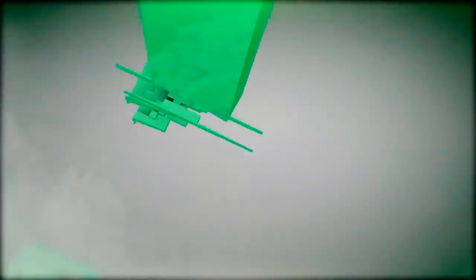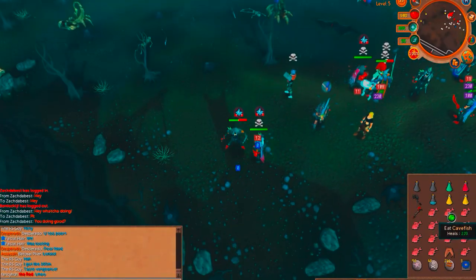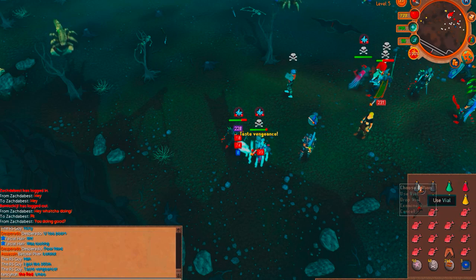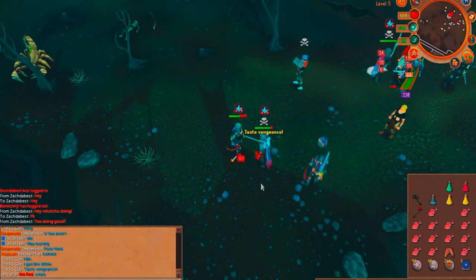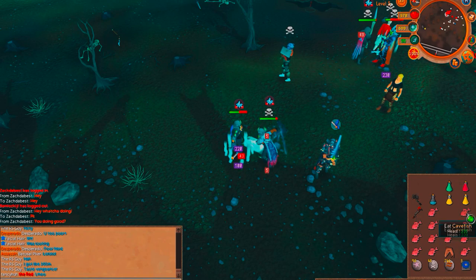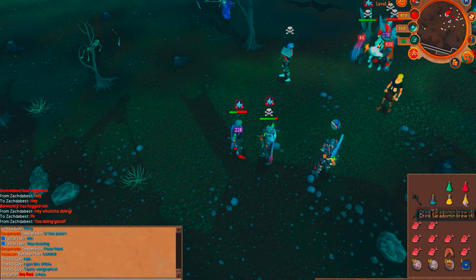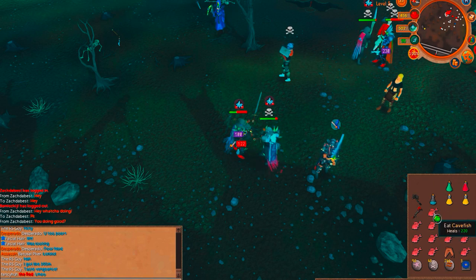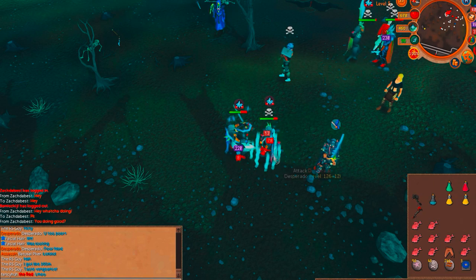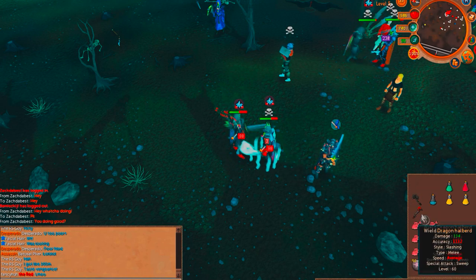Coming in at number 3, we have Overloads. Overloads require level 96 Herblore, and the great thing about them is not only do they boost your stats as high as any potion in the game, but they also re-boost them to that amount every 15 seconds. So if you get rushed or need to tank big specs, you basically don't need to restore after you brew, saving money since you don't need to restore or repot every time, which is great for swinging a fight back in your favor.